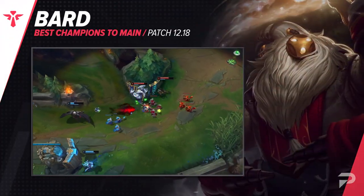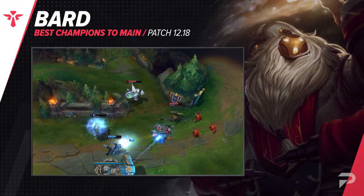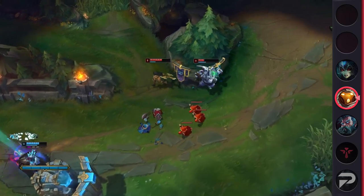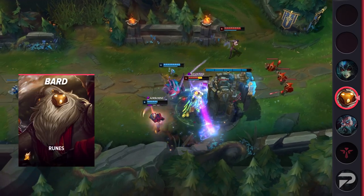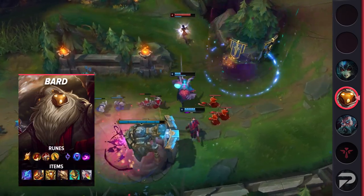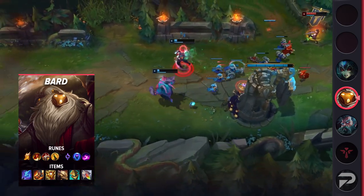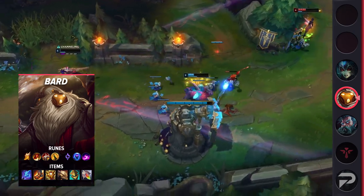The second support for today is Bard. Bard is truly a champion that is only limited by the player's creativity. You can play offensively or defensively in lane, set up otherwise impossible jungle ganks with his portal and ultimate, and he has some of the best roaming abilities in the game. There are also tons of different ways to build him — we have the generic go-to, but you can run Electrocute and build Mandate for more damage, which is especially good for a roam-heavy playstyle, or go with Guardian for a more supportive style.